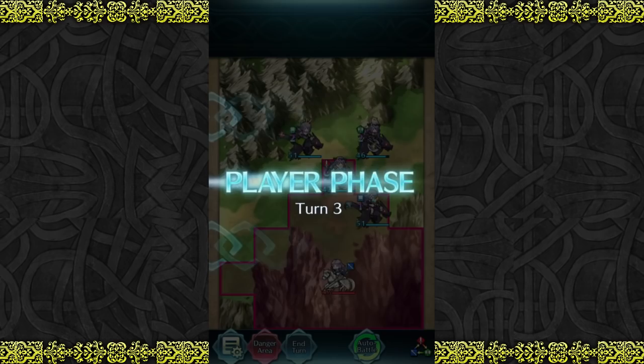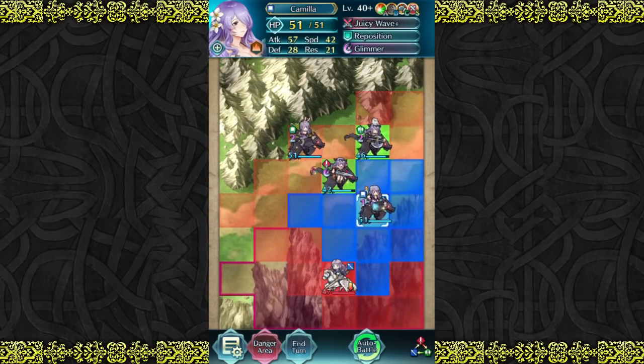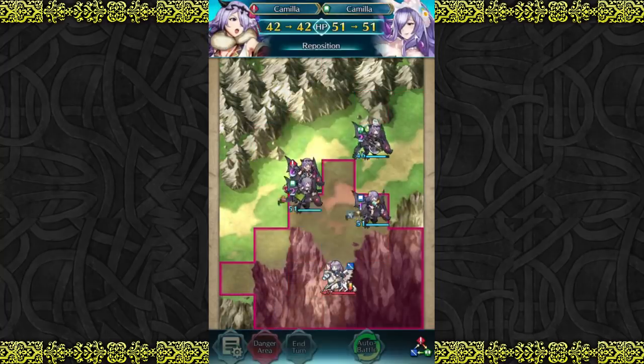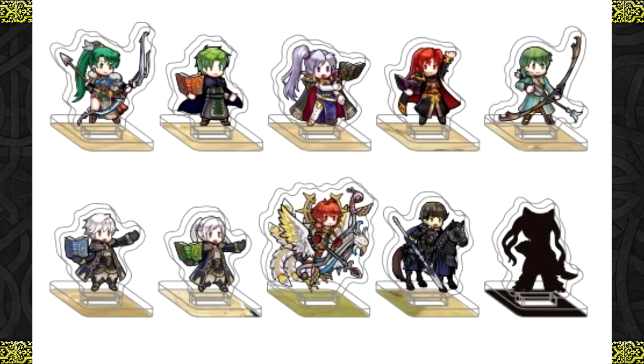What I'm here to discuss is what I constantly keep getting sent over and over again when it comes to Fire Emblem Heroes. Every time there's an acrylic figure that launches — and yes, that's what we're actually looking at — they're on Volume 6 right now. And you know what the craziest thing is, as you can see on screen right now? Ray is available!